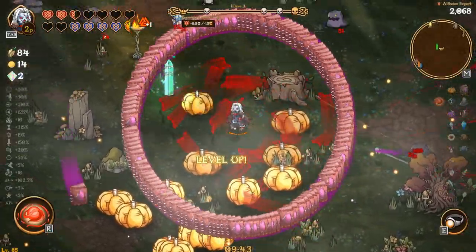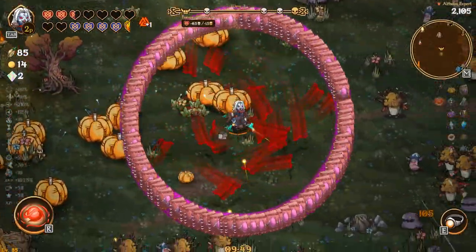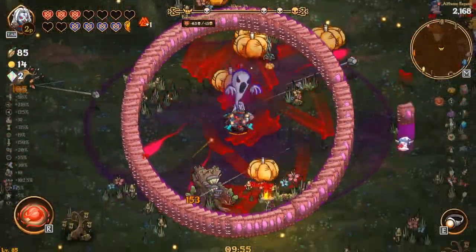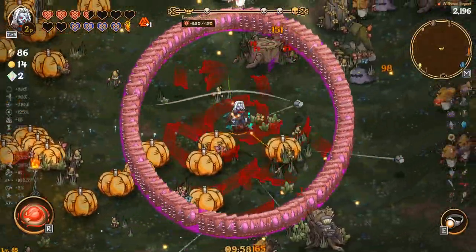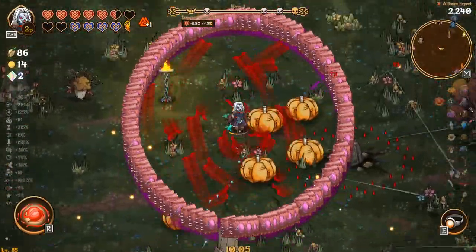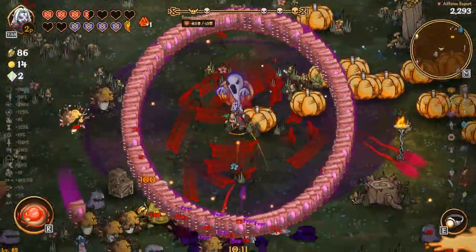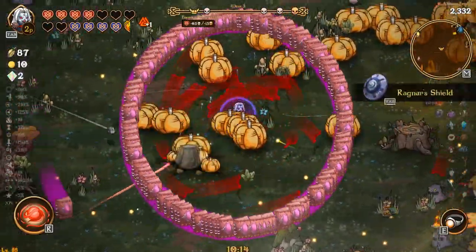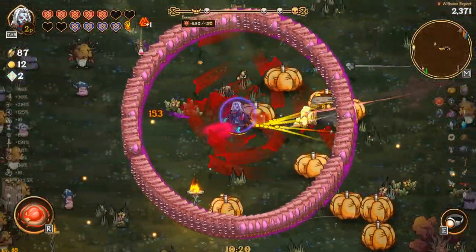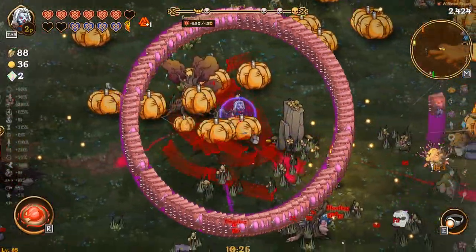Nothing should be able to come into our ring of books — one, because we have the fear; two, we have pumpkin spawning; three, we have all the bats; and four, when we lose a heart we shoot out projectiles. And then the books are well, doing book things. So we're just strong, we're just very very strong — and now we got Ragnar's shield as well. We're pretty much unstoppable, pretty much broken.